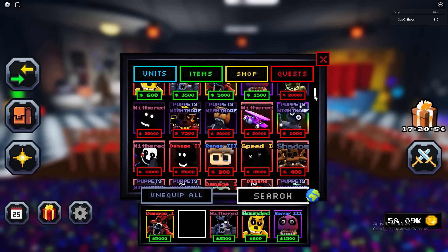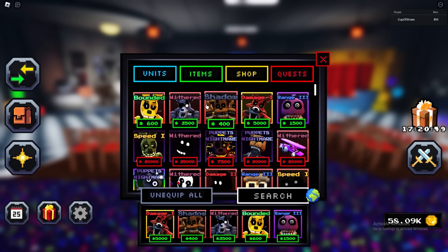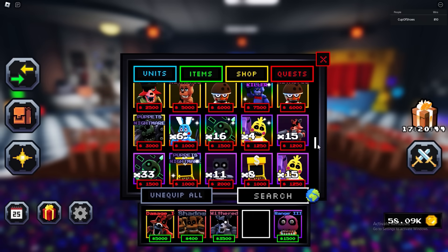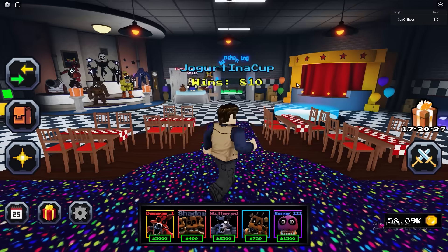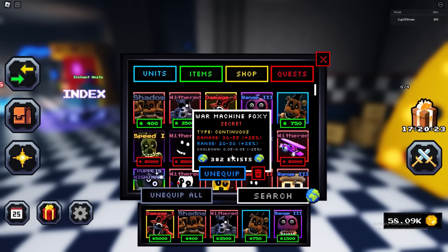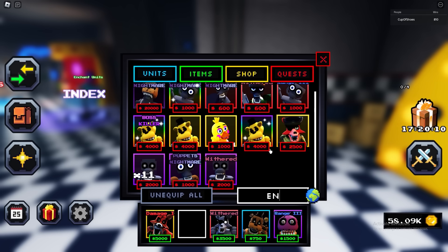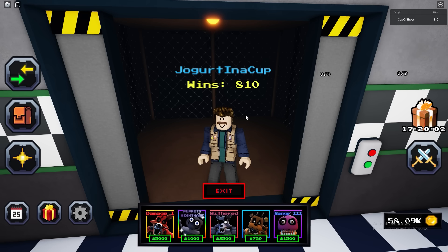Let's unequip Patriot Freddy and get my favorite unit, Threadle. And let's replace this Tarnished Spring Bonnie with one of the new units I haven't tested yet — which is this Nightmare Freddy, for example. The unit count is at 382 now, it was 378 yesterday, so something's happening. Let's unequip Threadle and get Endo. Let's try to beat some map with this unit. Hopefully Endo will make it much better — probably not.